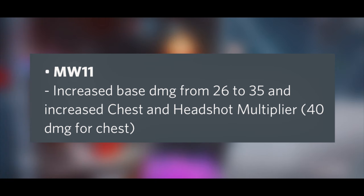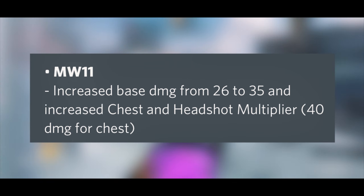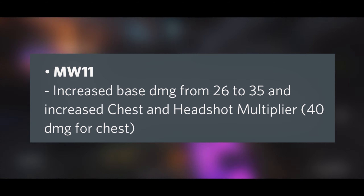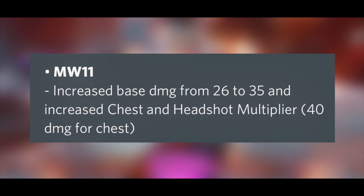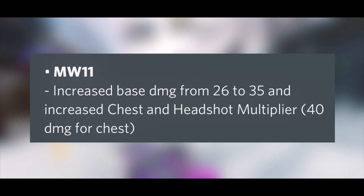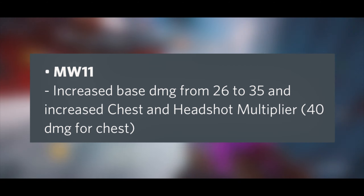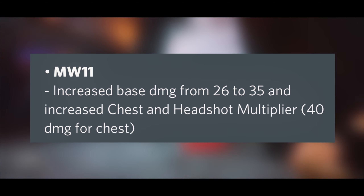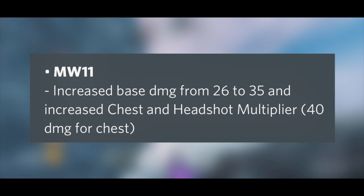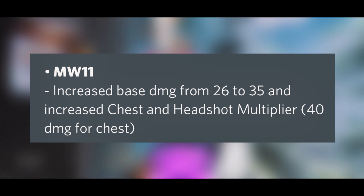Next up we have the MW11, a pistol that many people have forgotten about. It used to be one of the better pistols but it's getting a massive buff. The base damage is being increased from 26 to 35, and the chest and headshot multipliers are going up too — you're going to be hitting 40 damage to the chest. This thing is going to be a three-shot kill. We're going to see people maining the MW11 instead of automatic assault rifles.